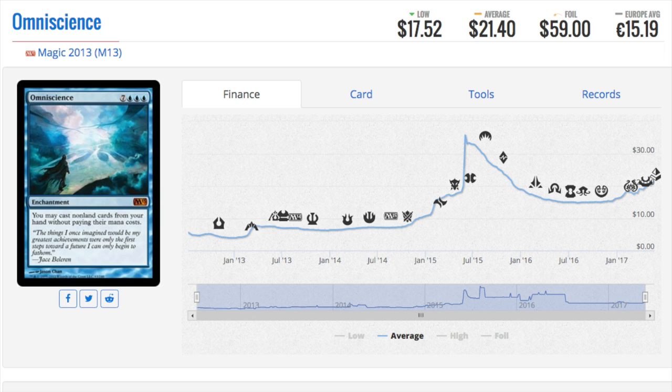When I think about M13 I really don't think about valuable cards, but this one is definitely a good one. It's a mythic at $21.40 right now. It sees play in EDH and maybe some fringe Legacy. It shines best in EDH — you may cast non-land cards from your hand without paying their mana cost, for seven and triple blue. This card will always be very valuable and hopefully will see a reprint soon, maybe in Iconic Masters. It's a $21 card that's very pricey and needs a reprint.